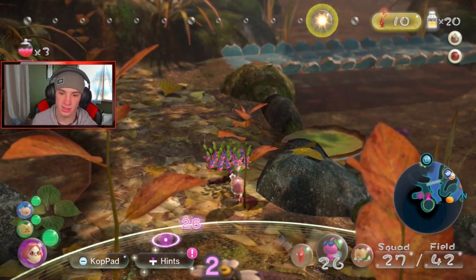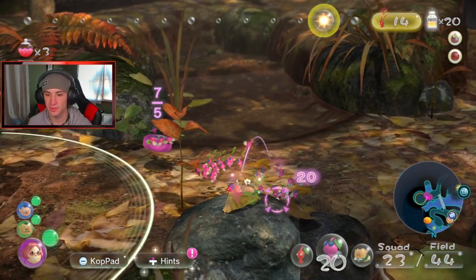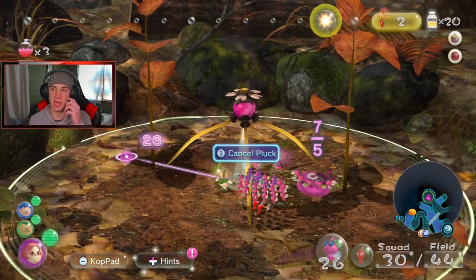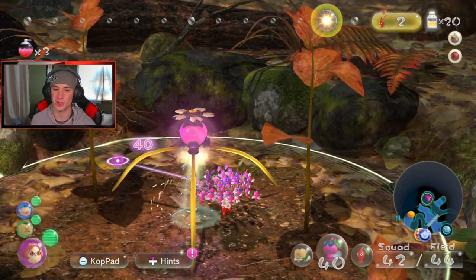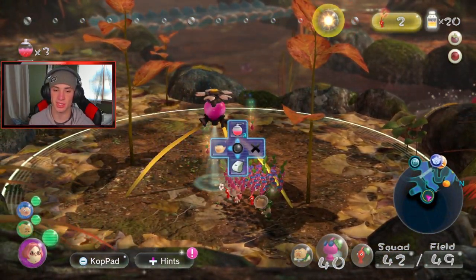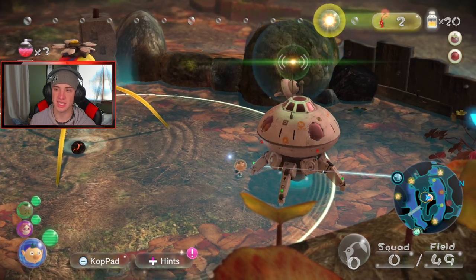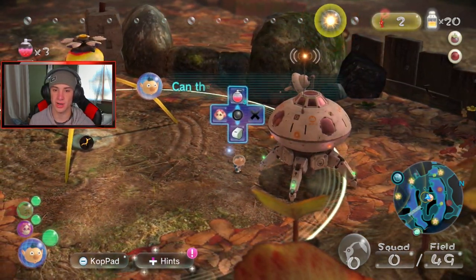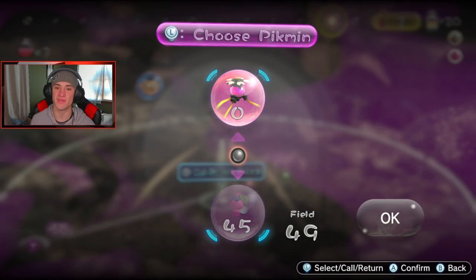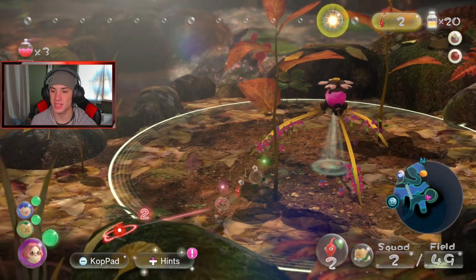Feed these boys nectar — eat up! That's all the nectar. I'm going to put all my Pikmin away and go collect the others and see how many we have in total today. There are two Pikmin left on the field — Alf should be able to assemble and call back all the Pikmin. Going back to Britney — plucking all the Pikmin. We have 45 winged Pikmin! That is absolutely lovely — 45 on day one, great work!